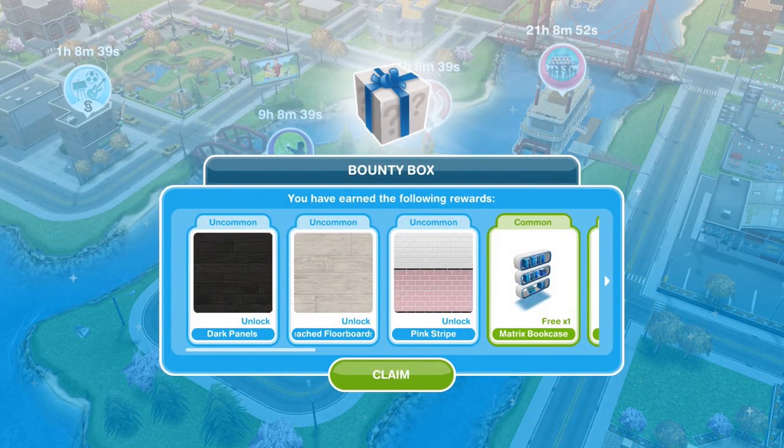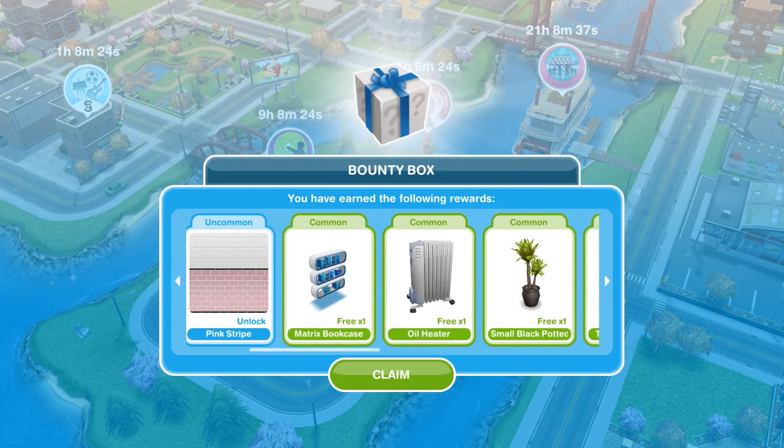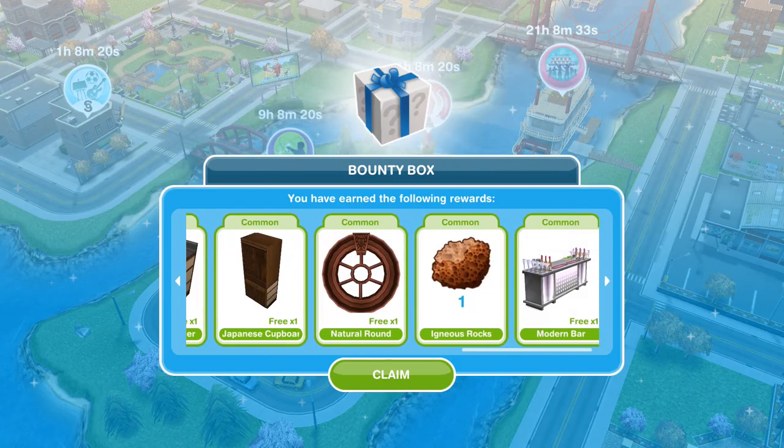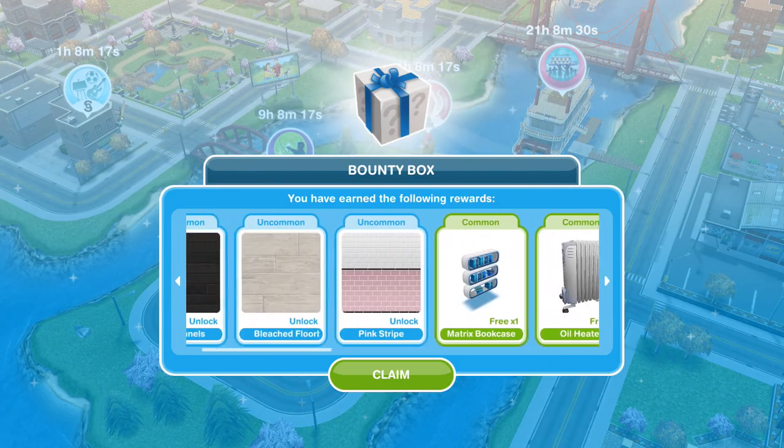So we got dark panels — our uncommon items are walls and floors. There's a pink stripe that's quite nice, and bleach floorboard. It wasn't really the stuff I wanted, but that's okay. We got a few things, and then the common items. Not massively impressed with that bounty box, to be honest.